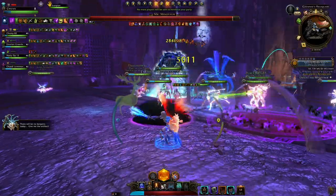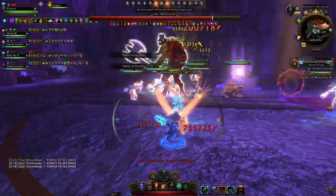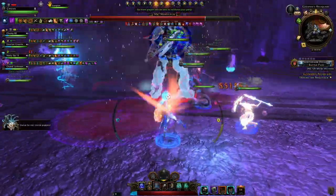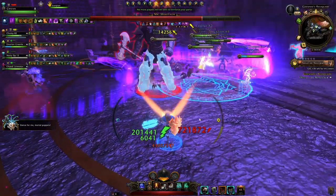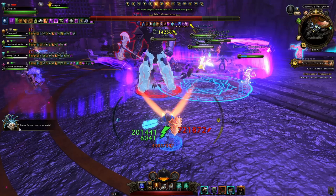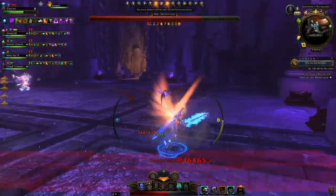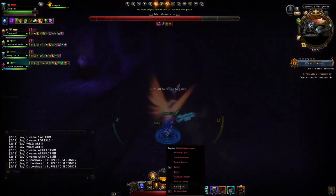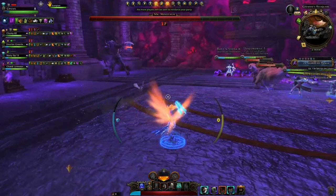One tank needs to make sure he has the minotaur's attention and we can all call artifacts. You will see different lasers and mechanics throughout the fight. Simply avoid all the red zones — that's a given — but you will also see these calls. It will say 'dance for me, mortal puppets,' and then you will see these lasers shoot across the screen. You can predict where exactly those lasers are going to be.